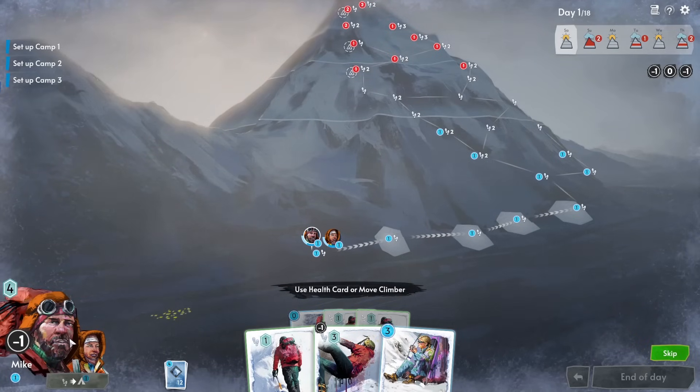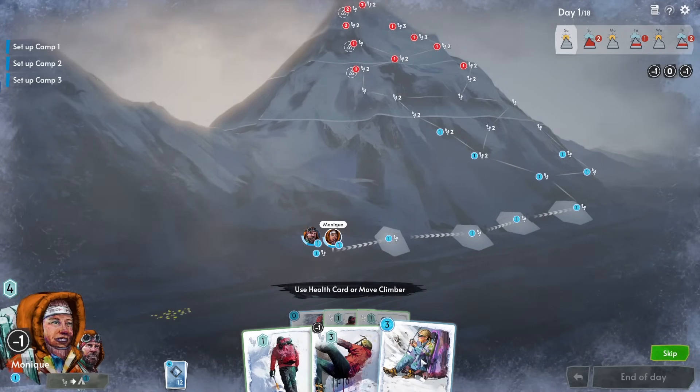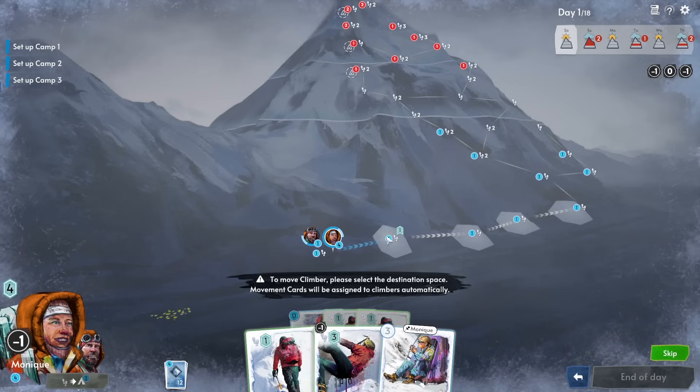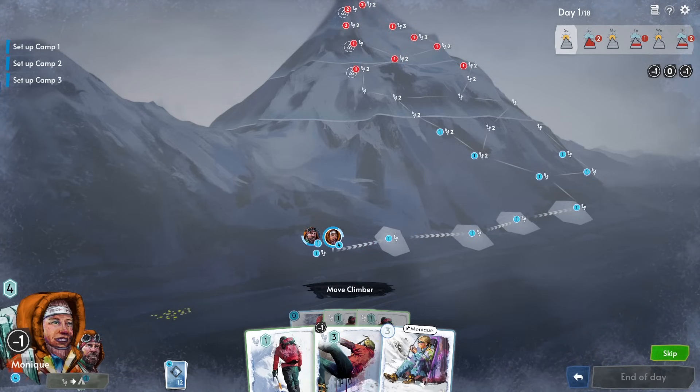So across 18 days there's quite a high chance of losing one movement point every day, or possibly two, or occasionally none at all. We give Monique the three health points — she's up to four — and since she's on a tile that gives her one anyway, she'll gain another at the end of the turn. Then the weakness minus-one gets applied to the movement card, reducing it from three movement to two.